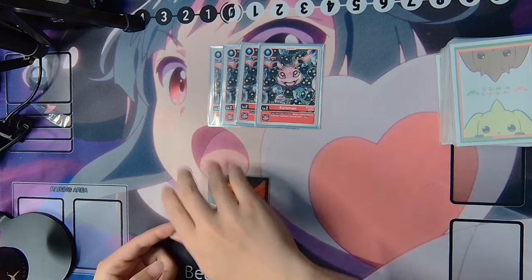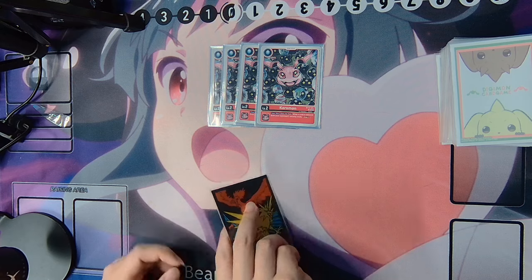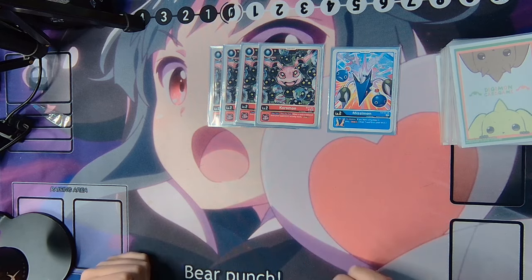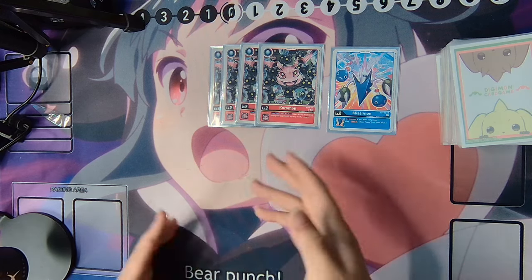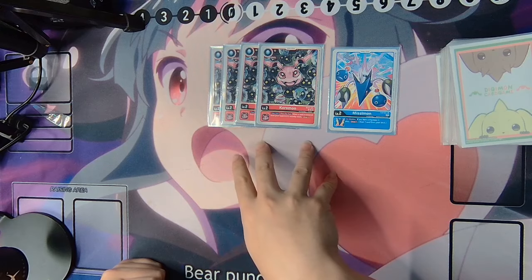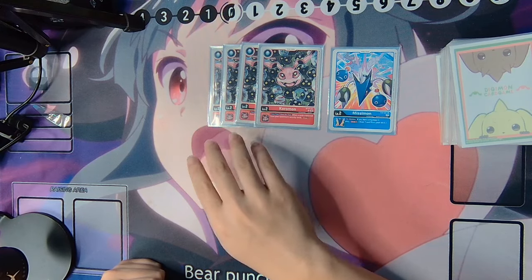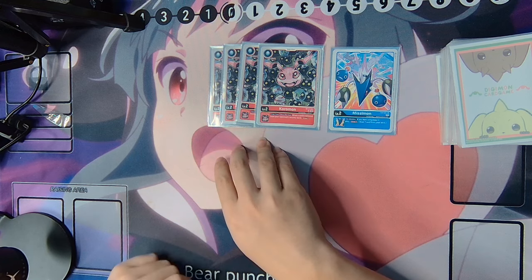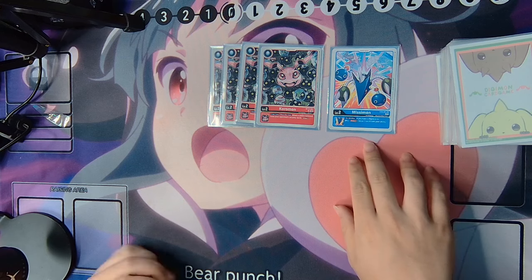For example, if I need to bounce something to hand, or if I need to DP minus something and also recover, or if my opponent is going wide and I kind of want my DefExmon — basically just drawing so you can get more of your Mega Digimon that will answer more of your opponent's board. This BT14 Coromon is really good for draw power, probably one of the best draw eggs we have ever seen. The fifth egg is this EX4 Missymon.